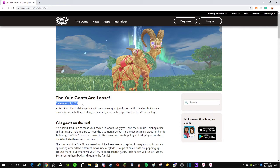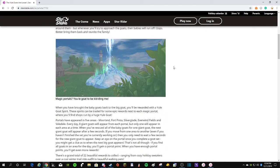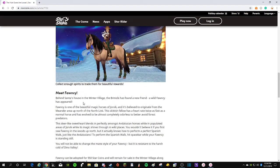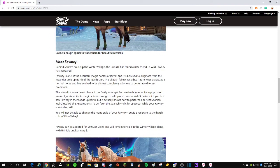So this week on December 11th, the old goats are loose, and the one thing that I'm super pumped about isn't necessarily this quest, but it's Fauncy. Behind Santa's house in the Winter Village, the Wrinkle has found a new friend — a wild Fauncy has appeared.